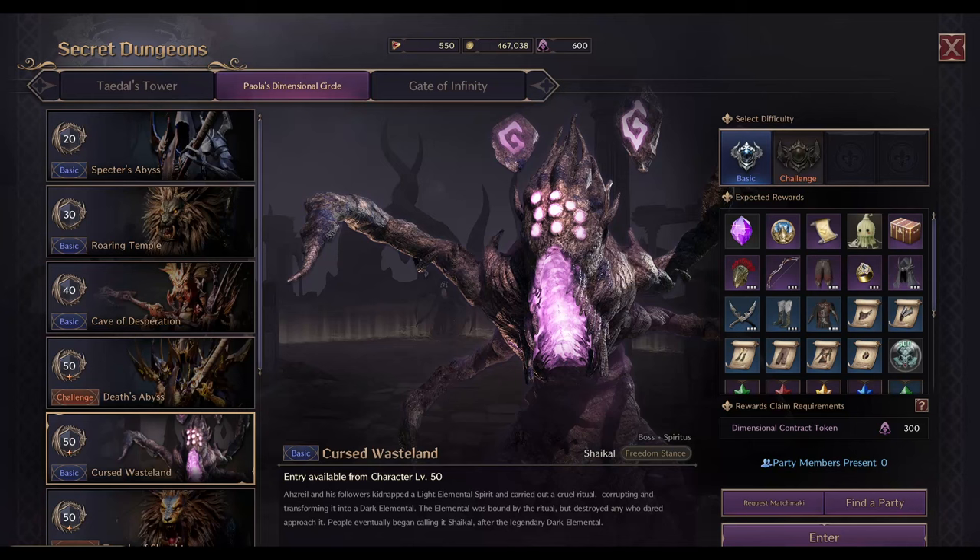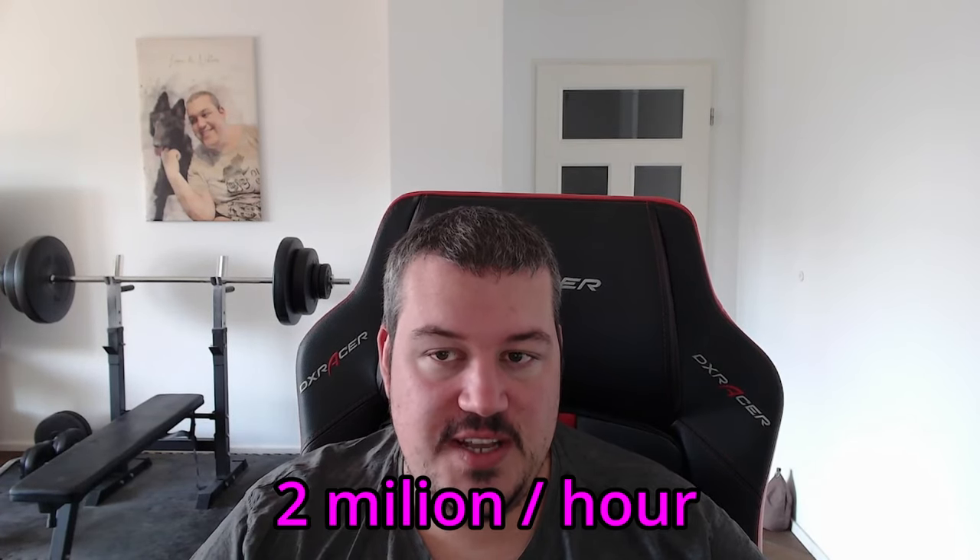A sneak peek at what's possible beyond that: if you already have really good gear, you can actually solo the dungeon Cursed Wasteland on Basic, due to the static nature of the boss. This rewards you with up to 2 million Solent per hour, and on my server there are already a couple of crossbow-dagger builds able to run it solo. So what are you waiting for?